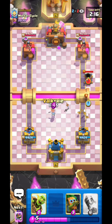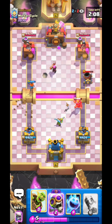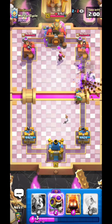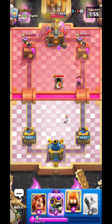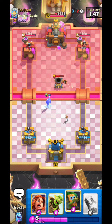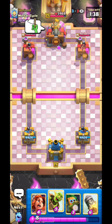He goes for Mortar — I'm just gonna Valk and then go for my Evo Bomber. Good thing I didn't go for my Evo Bomber instantly. Evo Skellies please — okay, they killed the Mortar, that's good. He has the King Tower activated but it's not too bad. Can that go on tower? No, it can't. Maybe if I played it one tile up and to the left it would have connected, not sure though.